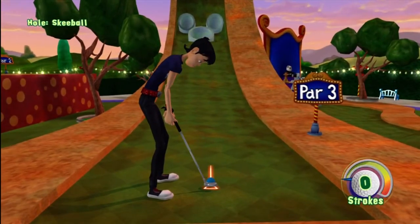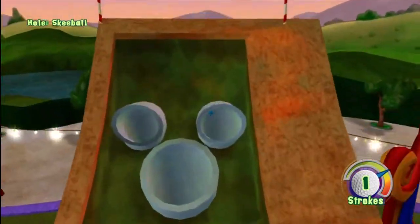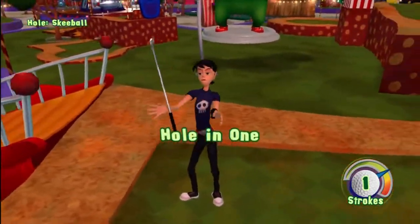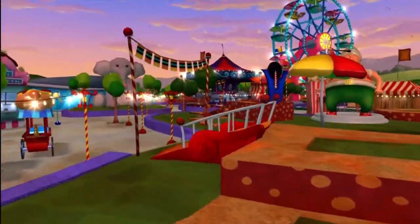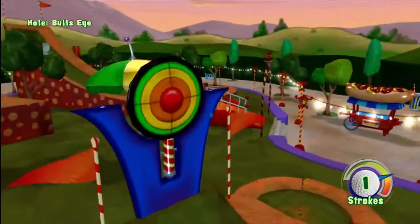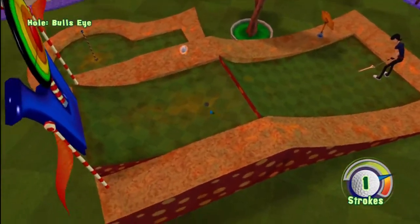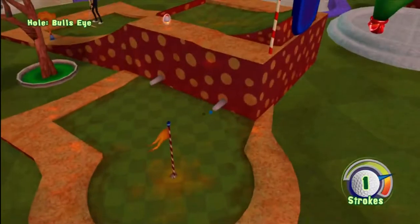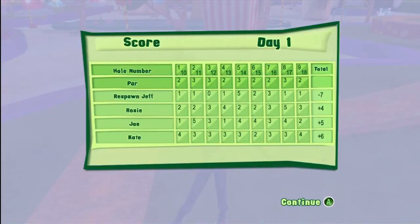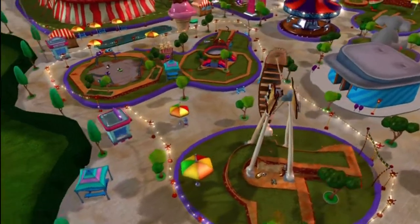For this hole, to get the hole-in-one you want to aim at the top right one of this sort of Mickey Mouse head shape. The center is bad, and the top left is actually bad — so you want to aim for that top right one, hitting it in the top half of the light green. For the next hole, hit it in light green or yellow. If you hit it in the top of yellow or red it'll be too hard, hitting the target and going out of bounds. If you hit any part of the target, it'll be a hole-in-one. Another hole-in-one.